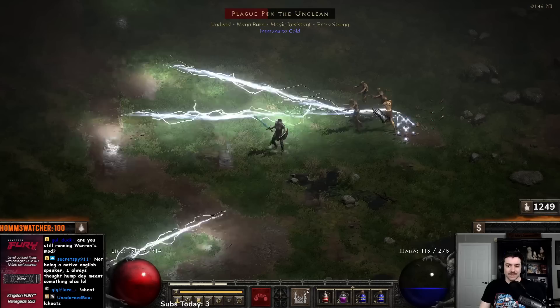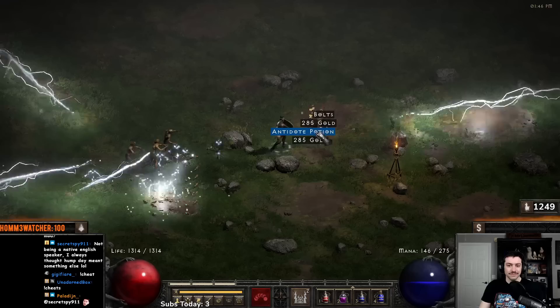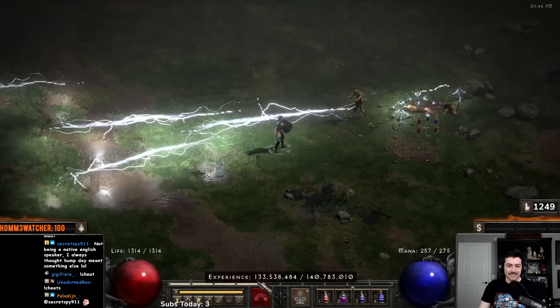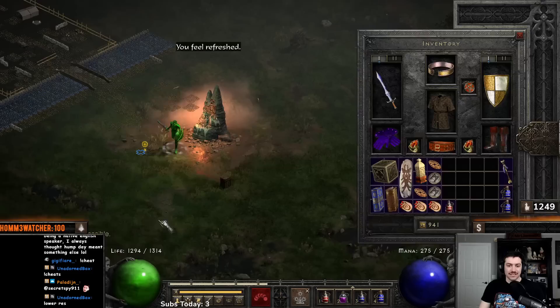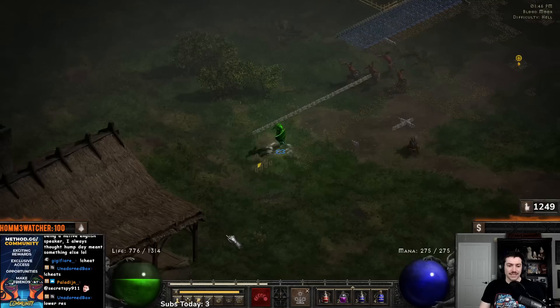In Hell, stuff is stronger, and I think we're also on players 8 right now so it's really going to be stronger. But look at the experience — each one of these guys is about half a bar of experience. I can put on my Lower Resist out here since you're not really going to be teleporting a ton. If you want to kill more mobs you totally can — Bloodmoor is a pretty safe area to kill a lot, and there will be some boss groups around.